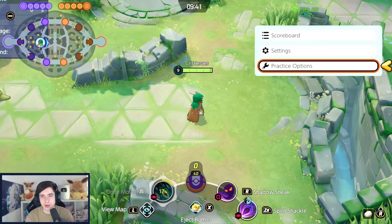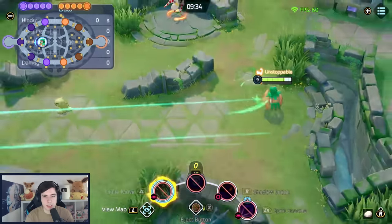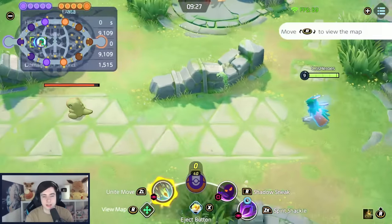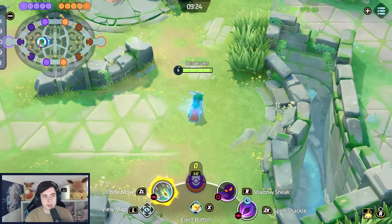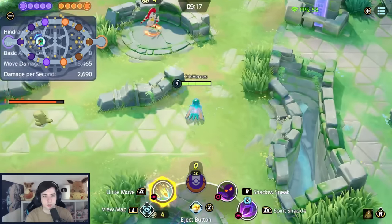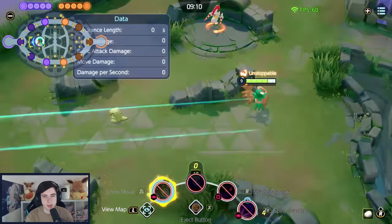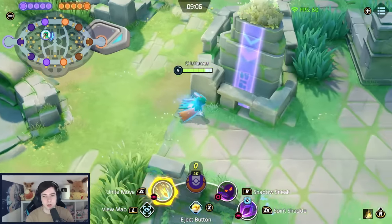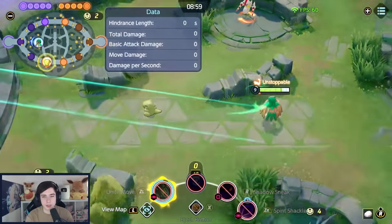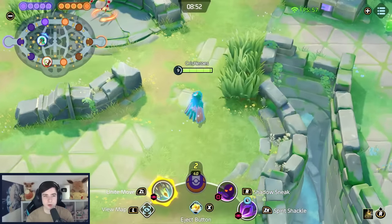On level nine, you get the Unite Move, which has the highest cooldown in the entire game — 150 seconds — so use it smartly. You stand still and shoot arrows in a cone; after a while there's a final hit that does extra damage to targets below half HP. You're unstoppable during it, only stopped by something like Slow Breloom. You can also cancel it early to gain a move speed boost, so you can use it as a defensive tool too. People really underestimate how much damage it does.